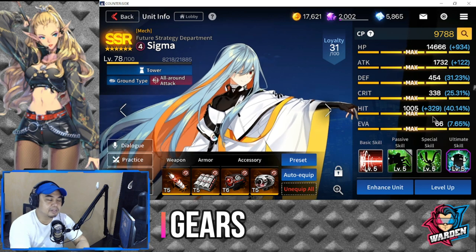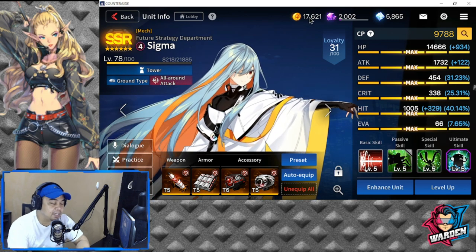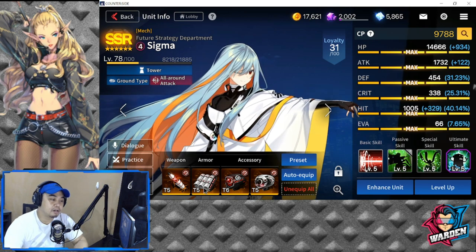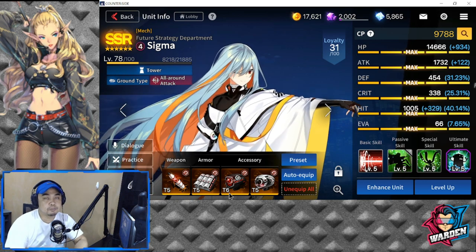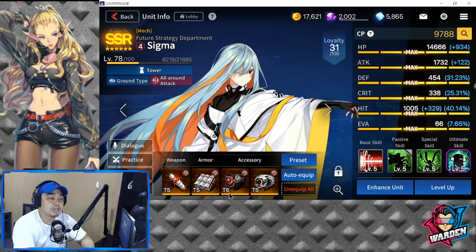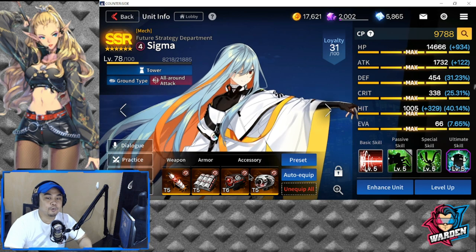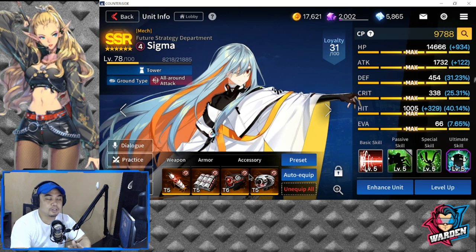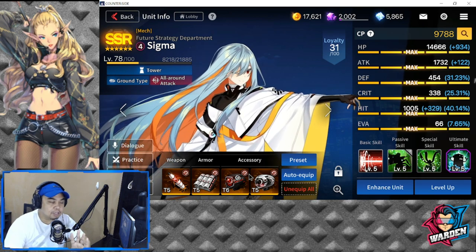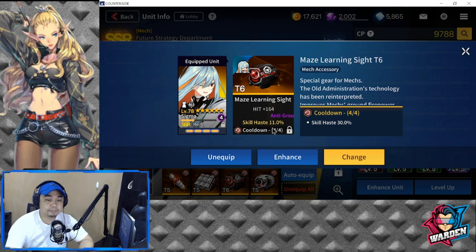This is my Sigma — I haven't leveled her up to 100 yet, I'm taking my time. I don't have enough credits, only at 17,000, because I've been spending a lot on binary. As you can see, these are my best mech gears so far. It's good that she is mech. As for the gear, it's only going to be cooldown reduction — nothing else. You don't use other gear sets, only cooldown reduction. Take note of that.